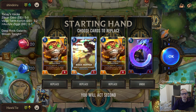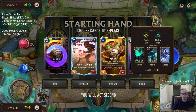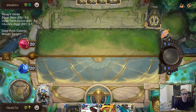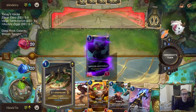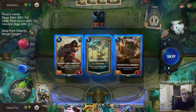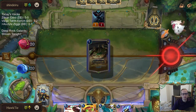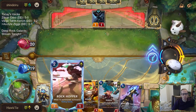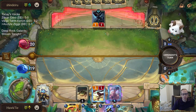So now do we keep two Ziggs? It looks like a control deck where they're probably going to kill the first Ziggs. I guess we send the second one back. We're going to play Rockhopper into Ziggs into Poppy - just going to go with the curve.